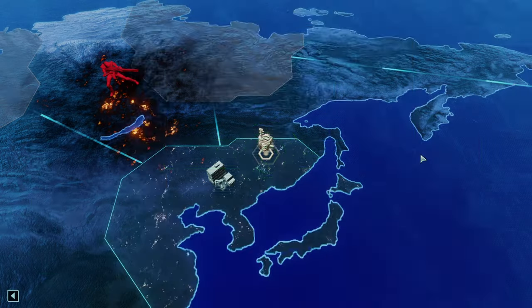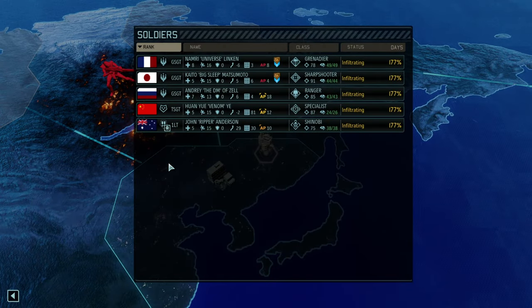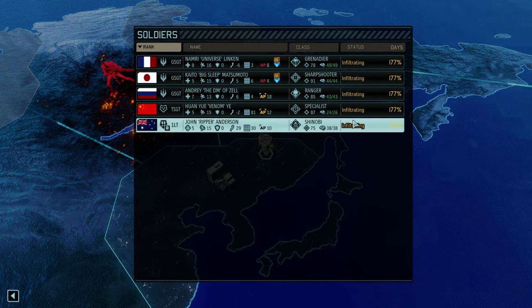10 to 12 enemies shouldn't be too bad and we've got the Ultramarines here so we should be good. Got a shinobi — everything's going according to plan. Let's jump into the mission and see how we're doing.